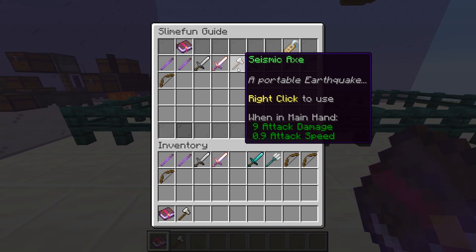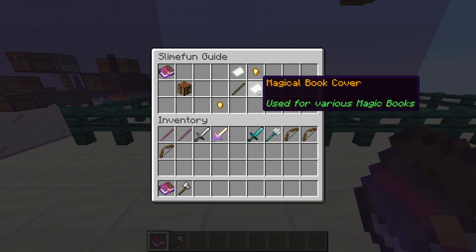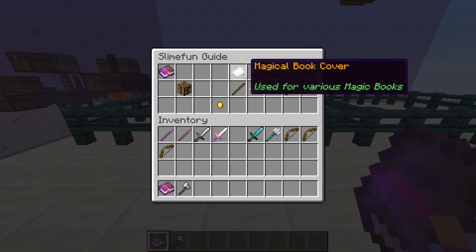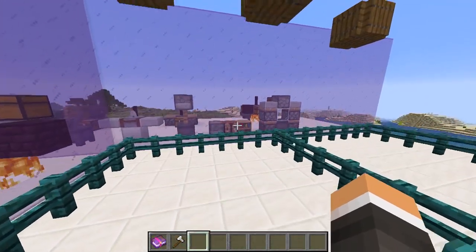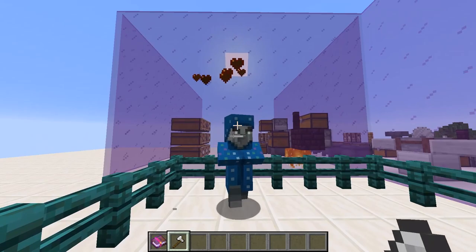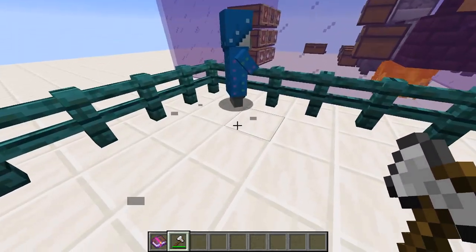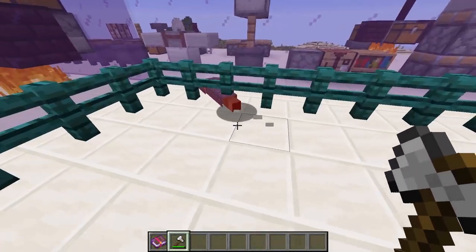Our next weapon is our Seismic Axe. The Seismic Axe doesn't have any attributes or enchantments to make it super exciting, but its ability is pretty cool. However, making it takes a lot of materials — our Elemental Staff, which is composed of a ton of stuff I'll cover in a later tutorial, and Hardened Metal, which is a tedious alloy composed of a lot of dust and a lot of carbon, which is composed of coal. Now let's see this effect in action — we're just going to take our Illusioner friend here and see exactly what it does. The right-click effect is rather pronounced. And there you go.